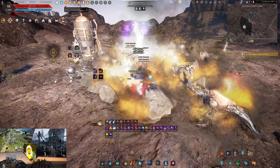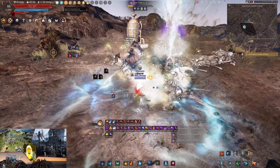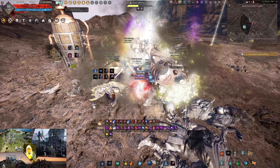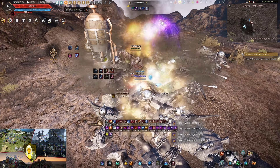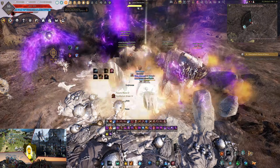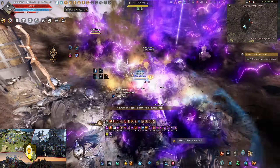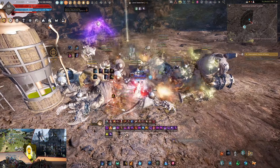I'll repeat and say: avoid red AOE at all costs — it hits really, really hard. And that's most of the mechanics to the spot, it's not too complicated. The way I try to remember it is: if it's not blue, just don't step into it. The mobs themselves don't do too much damage — it's only the red AOE, purple, and yellow AOEs that do most of the damage here, at least from what I experienced. As long as you avoid the AOE, you will be good.